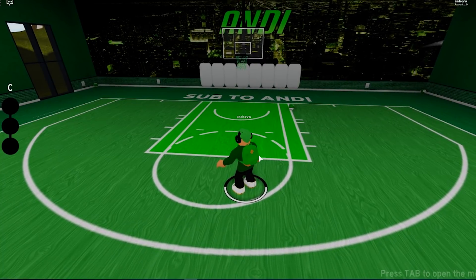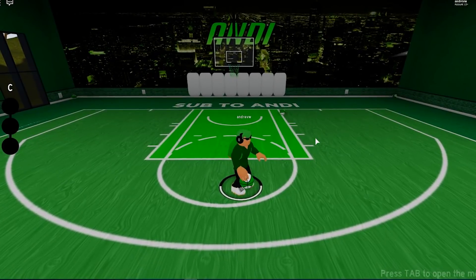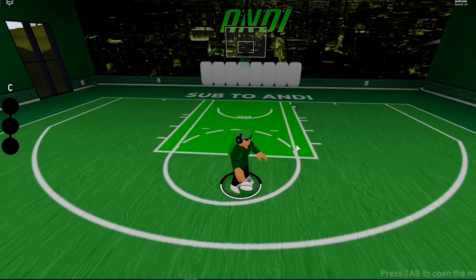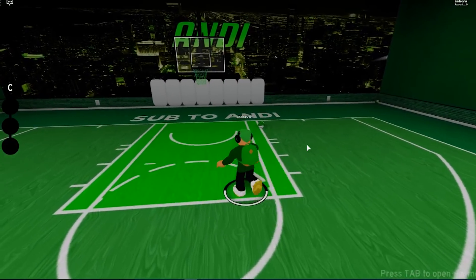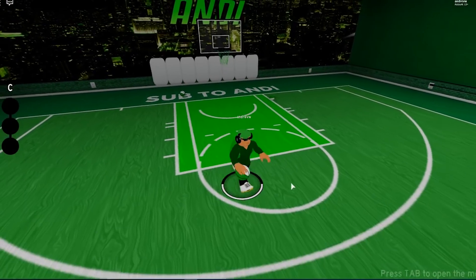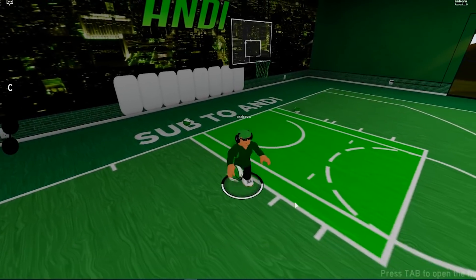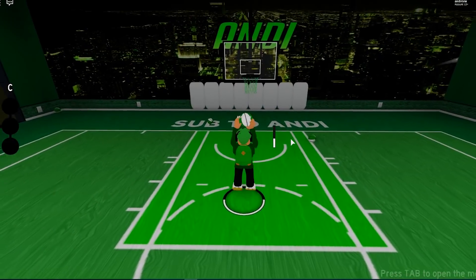Now let me go through the pros and cons so you can decide if you actually want to make this build. In my opinion I really like it because of how big it is and how good it is on defense, but everyone has their own play style. The first pro is the speed is actually pretty good — I think because I made it the lowest weight. I was expecting it to be really slow but it's actually not bad at all. The second pro is it can actually shoot pretty well in the paint — I usually get anywhere between 70 and 80 percent on paint shots, sometimes around 75 to 78 percent.